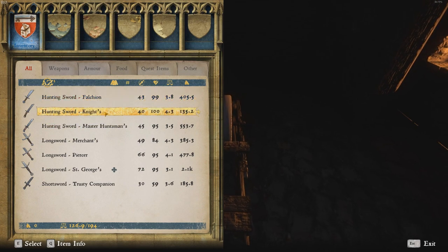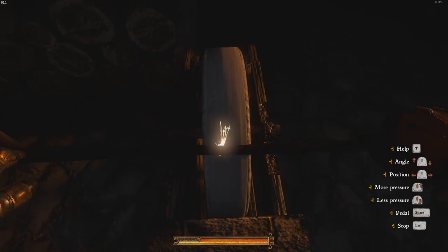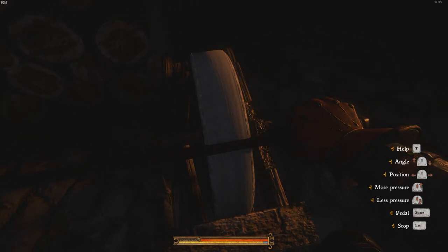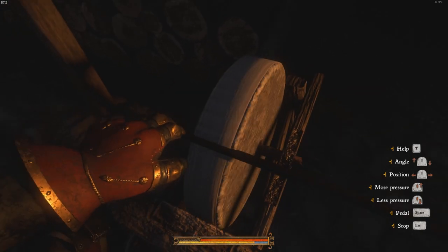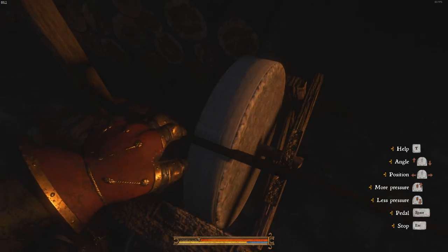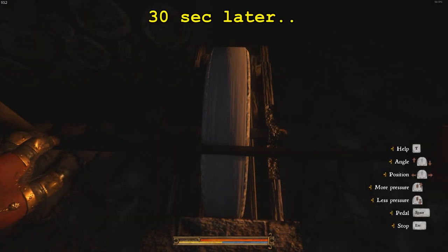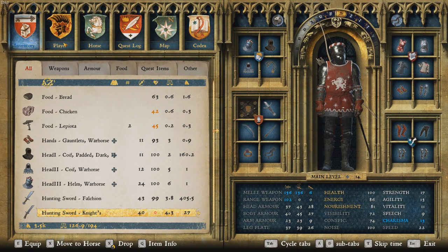I'll just show you how this works. We take a sword with 100 condition and just wear it down. Put on max pressure and do it the wrong way so you get the black cloud from the grinding stone. It takes about half a minute and now we're down to zero.